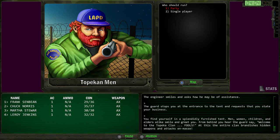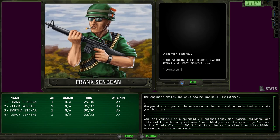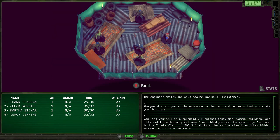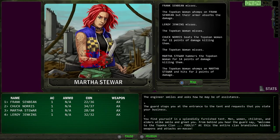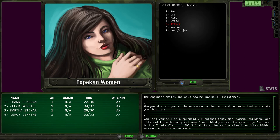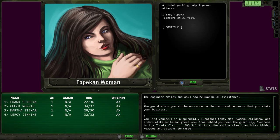Pro tip: use the run option as a party to close the distance — you can't hit anyone with an axe from 20 feet. Use the down button to move the party in. Now we're face to face with the Topekan women. Chuck Norris kills one, Martha Stewart kills one. Leroy Jenkins kills another, Martha Stewart kills another. Then a pistol-packing baby Topekan appears at 31 feet away — a baby with a pistol!